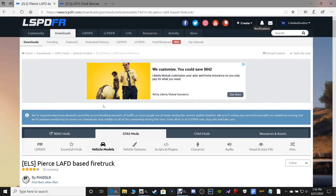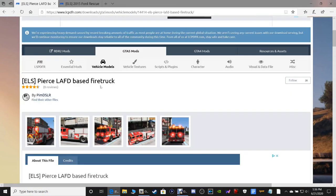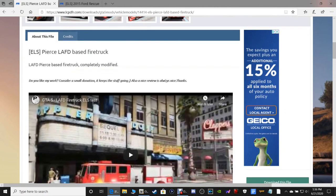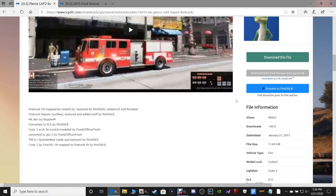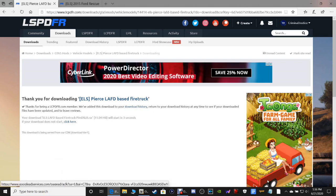This page right here is the ELS Pierce LAFD-based fire truck, so it is based off the Los Angeles Fire Department. We are going to scroll down — it's a very nice truck — and we are going to click 'Download this file' right here.